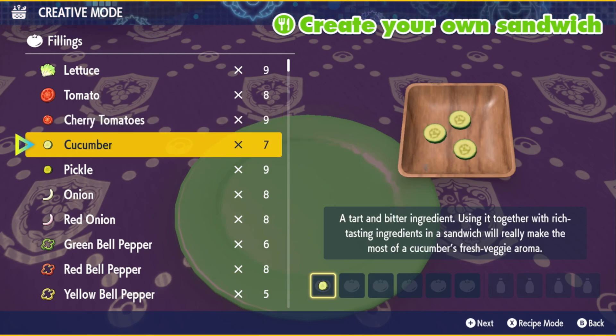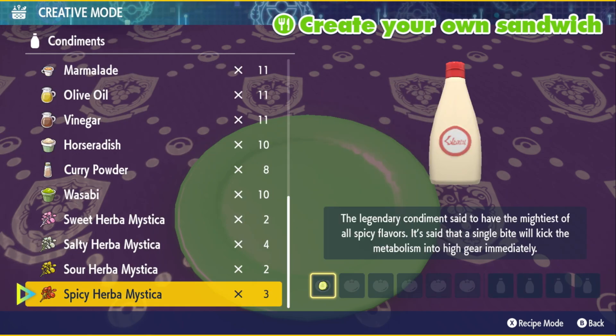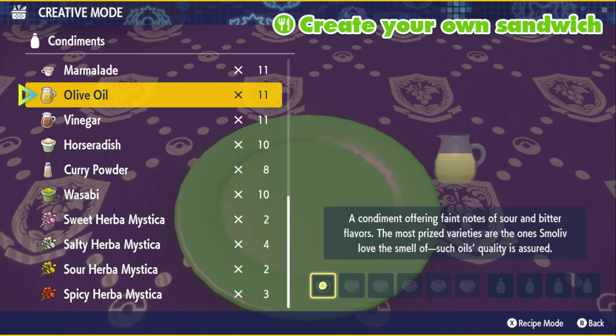On custom, we're going to use one cucumber and then one olive oil, because it says sour and bitter flavours.